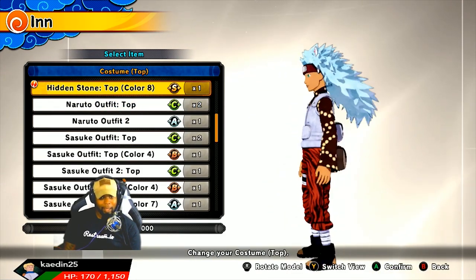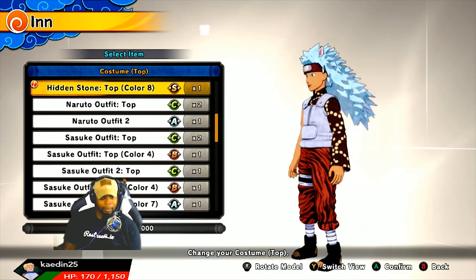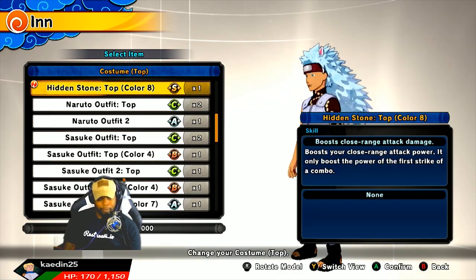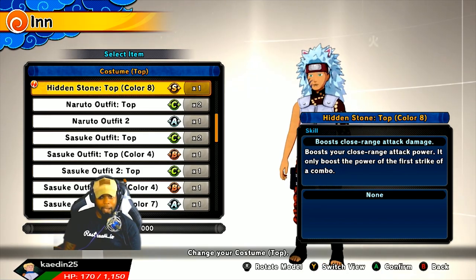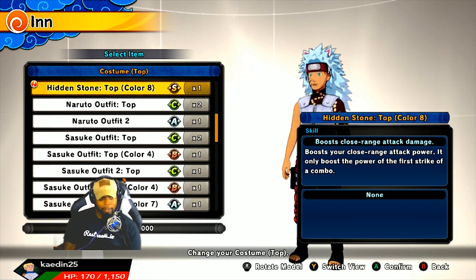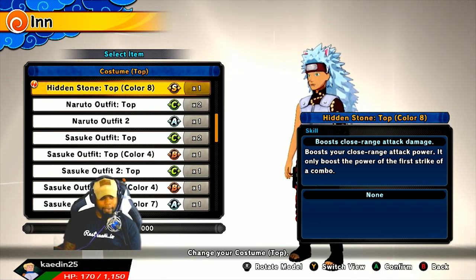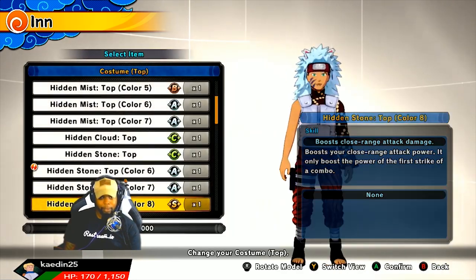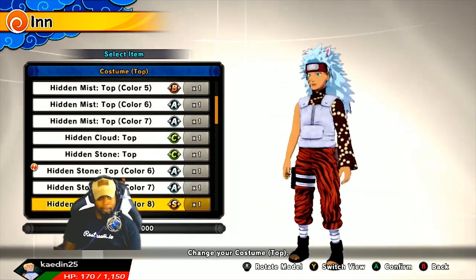Grade S. Hidden top color number 8. Look at this thing, man! That's nice! What's it do? Boost your close ring attack power — it only boosts the power of the first strike of the combo. So if you cancel your combo and were able to hit another attack, that would be good for you. It looks pretty nice.